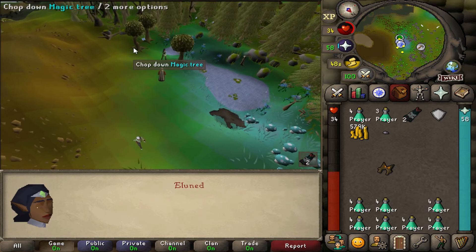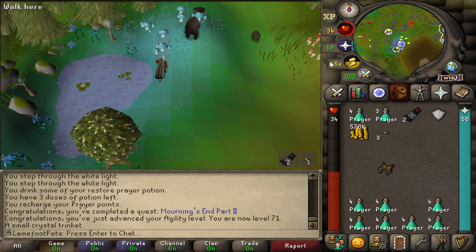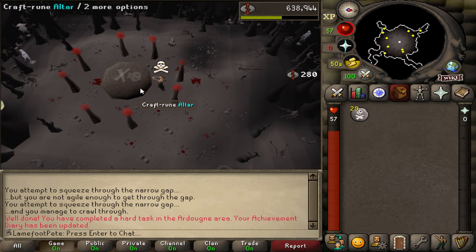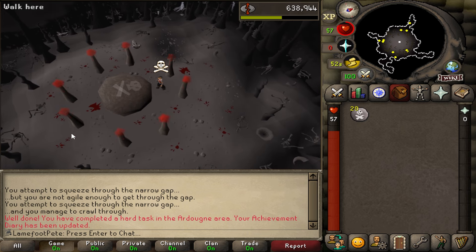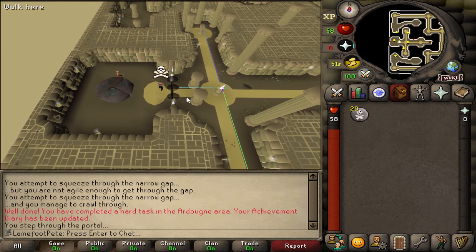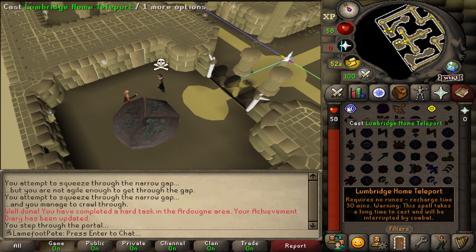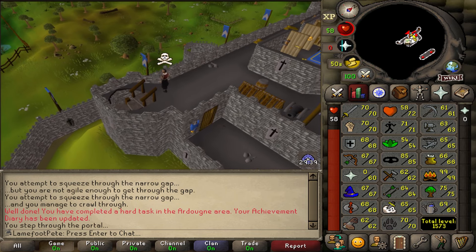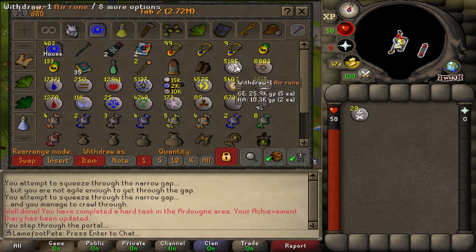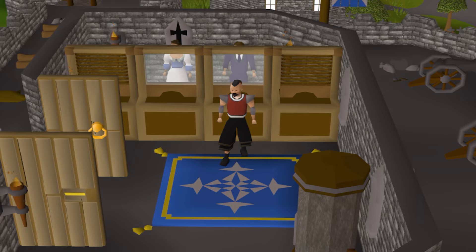Now let's refresh the charges on the elf teleport crystal for some cash. Boom — three more charges on the teleport crystal. 28 Death Runes and a hard Ardougne Diary reward — nice. There's no way past the black light door, so I guess I'll home-teleport out. If I want to craft Death Runes I'll just have to use the Abyss and teleport out with POH tablets. Well folks, that's everything for today's episode — hit like if you enjoyed, consider subscribing, and I'll see you next time. Peace!